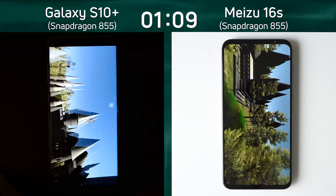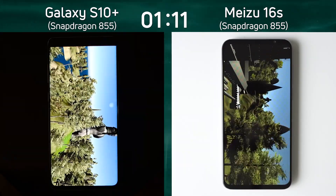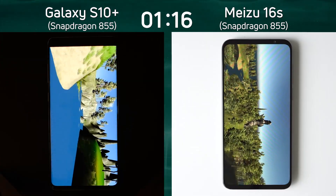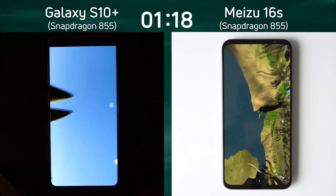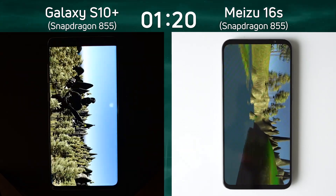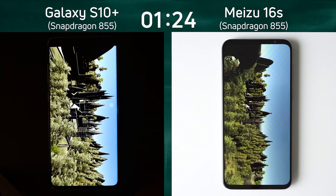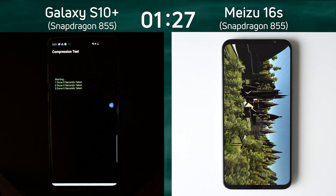The S10 went into that test earlier and it seems to be sailing through — up to the statue, down to the ravine, turning right, then up towards the sun. And actually look at the Meizu — does that seem to be catching a bit? It certainly does. It's also through the ravine going up now to the sun, and it's coming down to the castle scene. They're both coming down to the castle scene. But the S10 has completed it first and is now into the compression test.